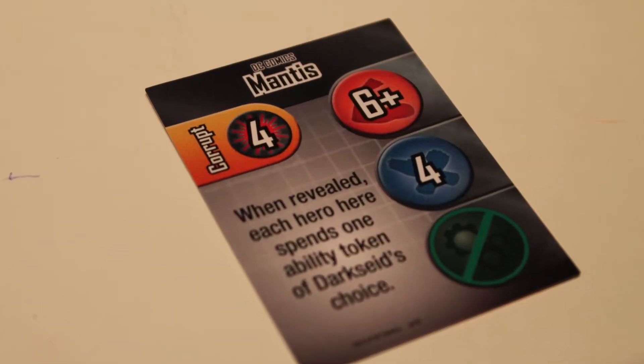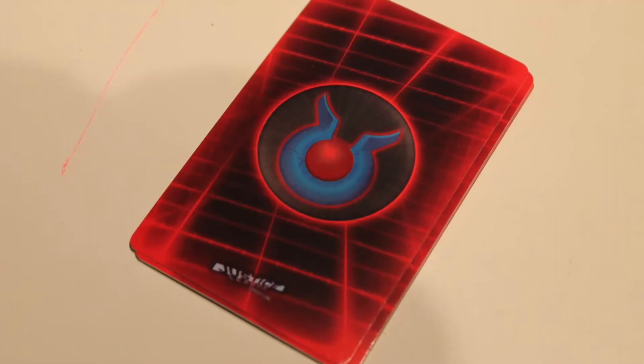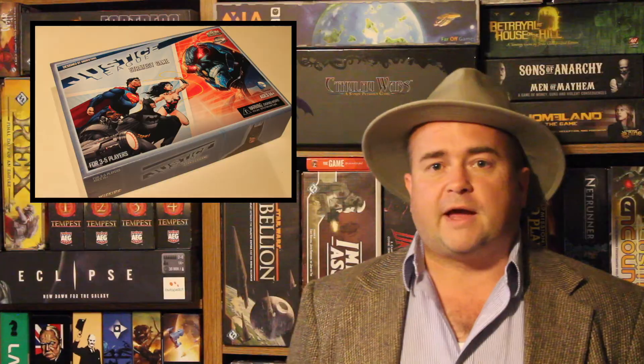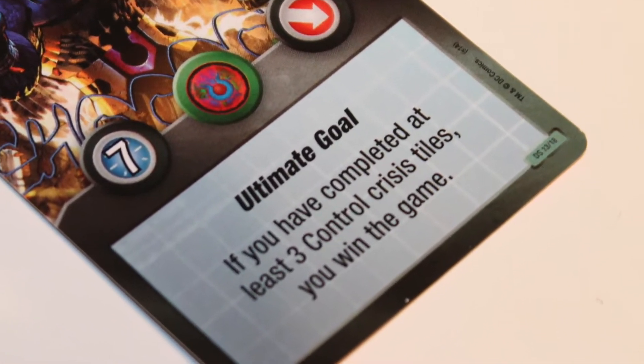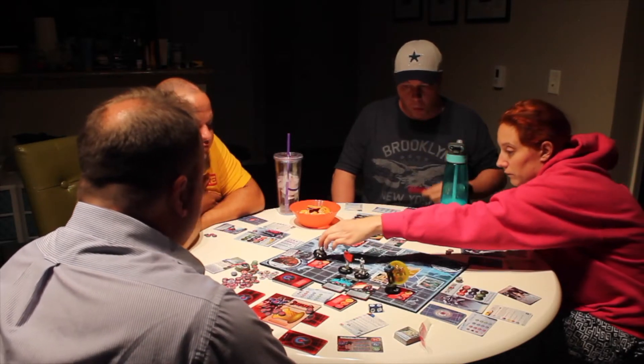There are two ways each side can win. If either side reaches 12 victory points, they win. The heroes can also win if they've solved all the crises on the board — if there are ever no crises on the board, the heroes win. Darkseid, however, draws a secret ultimate goal card at the beginning of the game — a special victory condition kept secret from the other players — such as solving a certain number of certain kinds of crises. Depending on his unique conditions, he can win that way as well.